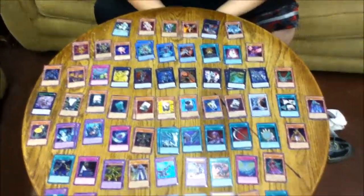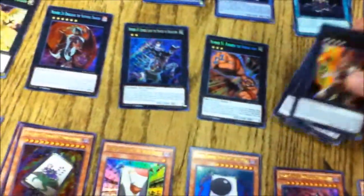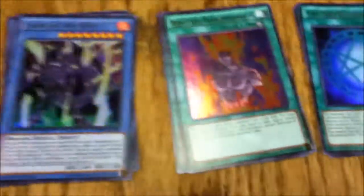Other highlights from the set: two nice Berserker Souls, and Numbers I wasn't fully aware of — Number Archive, Dragulas, Crooked Cook, and Antitopian all look amazing. Dread Scythe and Ross Disciple look great too. Surprisingly I like the Hermos fusions since I'm a Joey fan — but we only pulled one Fang of Critias and no Claw of Hermos this time.